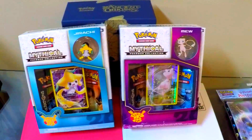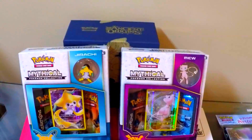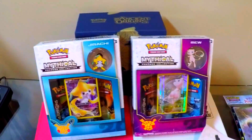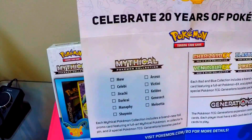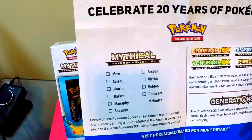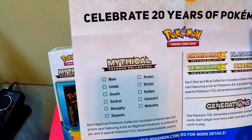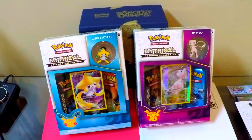It is the Arceus month, and looking at the paper right here, the list is: Mew, Celebi, Jirachi, Darkrai, Manaphy, Shaymin, Arceus, Victini, Keldeo, Genesect, and Meloetta — and we are on the Arceus month, so I'm kind of behind. I have Darkrai, but today we are going to open Mew, so let's move this Jirachi to the side.